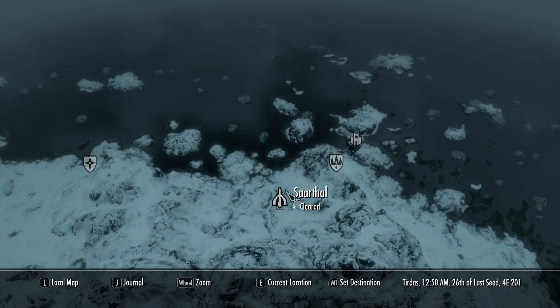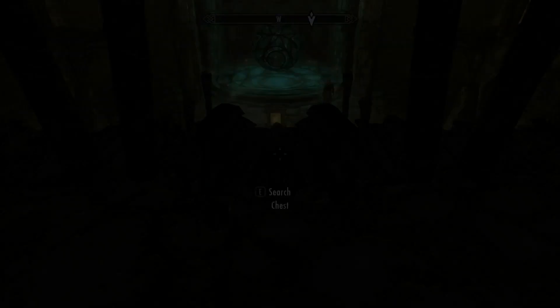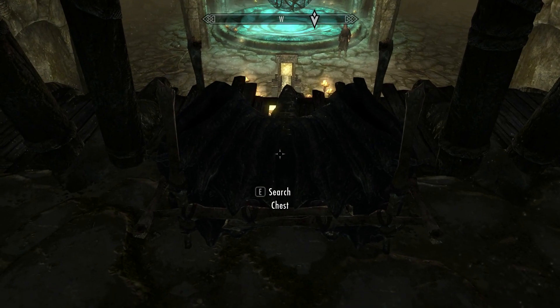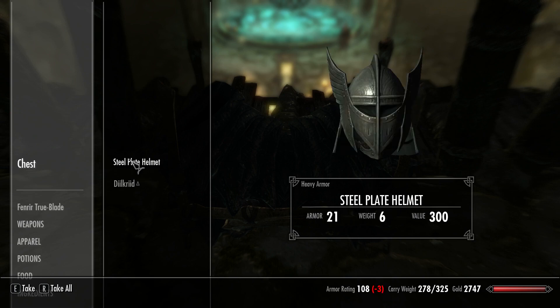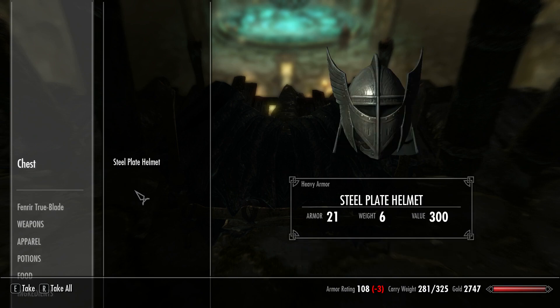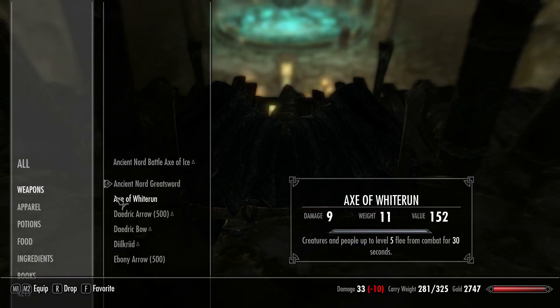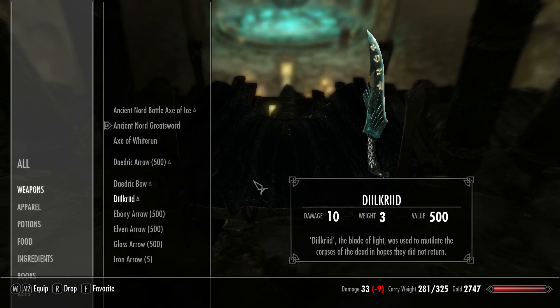Once you have the mod installed, you want to continue into Sarthal until you come up to the Eye of Magnus, at which point there will be a Falmer treasure chest which you can loot and find the dagger inside. This dagger has 1.7 times the normal slash speed, so it's going to attack very, very quickly. It is also super effective against the undead, and it has better base stats and a lesser weight than normal daggers. It comes with a high definition retexture of the regular elven dagger, and it looks really, really cool. It's got these glowing golden runes on it, and it also just looks sick and badass, as you can see.